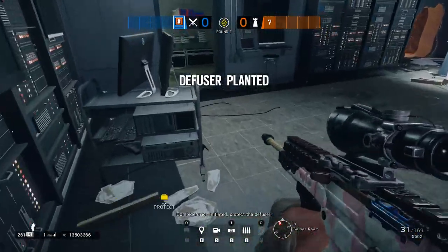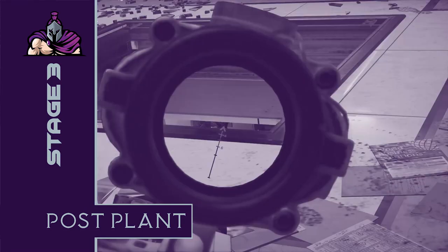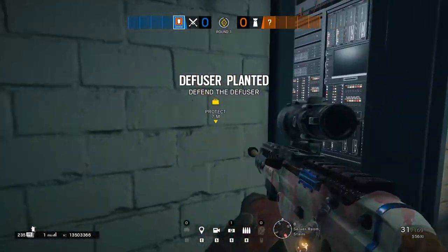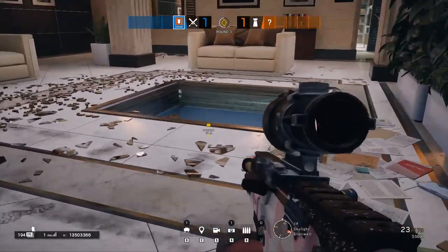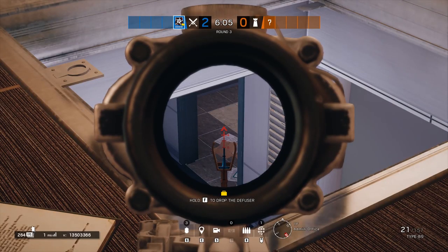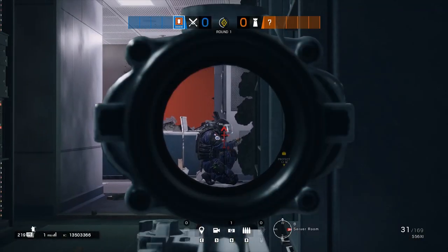Once you get the defuser down, this will be one of the easiest post-plant situations you can hold. Pushing back into blue stairs, you can hold a great angle looking onto the defuser as it is in such an exposed position in the breach. It's also possible to hold the defuser from dirt tunnel, behind the server stacks, and even — albeit a tougher angle — from the server hatch. You will be able to guard the CCTV doorway from the open area office hatch to cut off that avenue, forcing defenders into an almost impossible post-plant situation as long as you hit your shots. This defuser in the breach is so open that anybody attempting to disable it should be a very easy kill and round win.